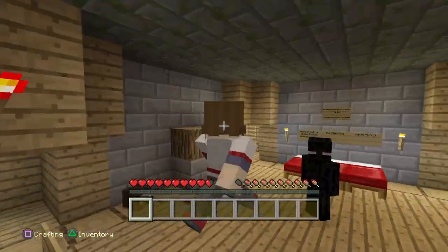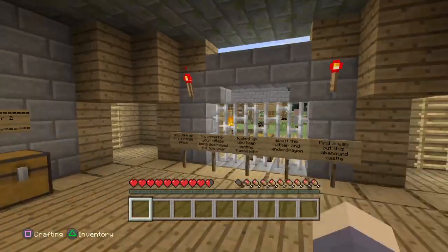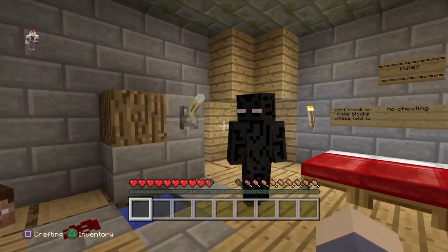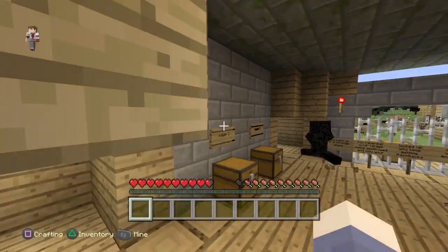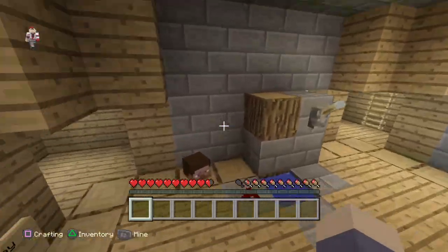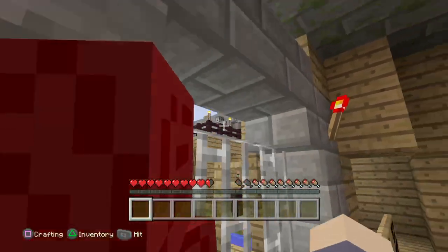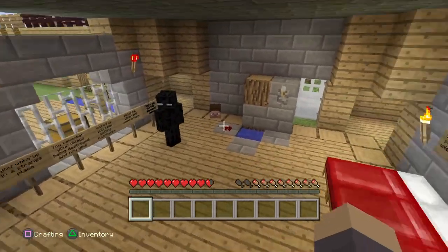Hello again guys and welcome to another Minecraft Let's Play video. Today I am joined by HoneyBee. This is a Minecraft adventure map called The Eruption, and I think I can tell why it's called that since I can see a tiny volcano up there. Let's get started.